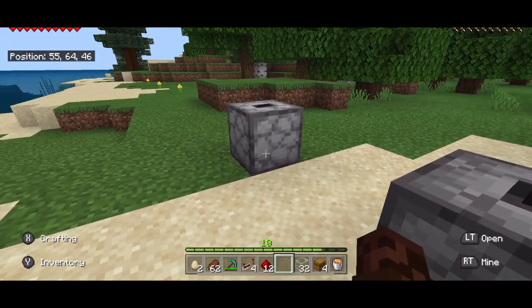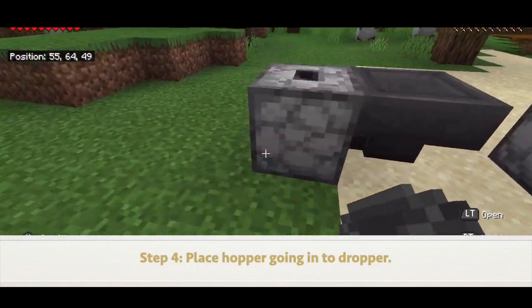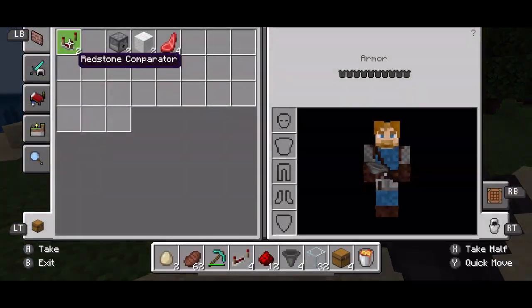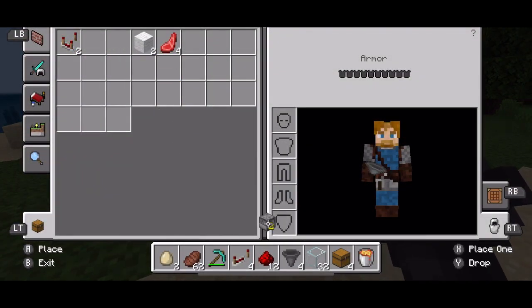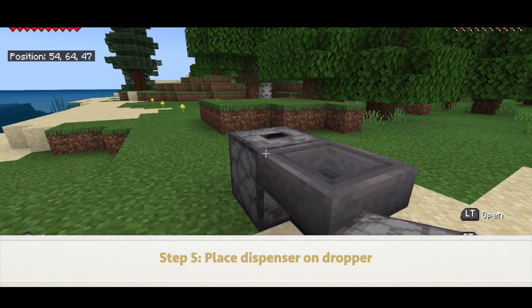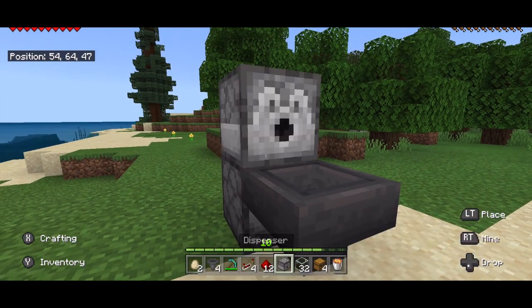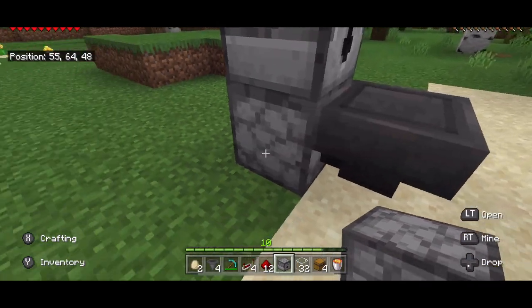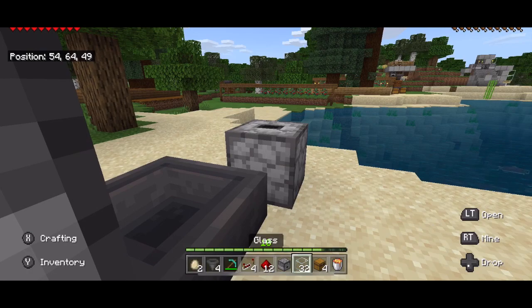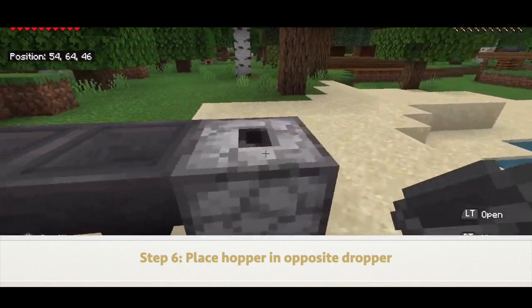The next thing you're going to do is take a hopper, crouch, and place it into the dropper. And then on top of that dropper you are going to place one of your dispensers. So this is going to be the thing that feeds the farm and makes it grow faster and faster. Then you're going to crouch and place another hopper that goes into this dropper.